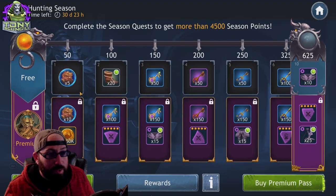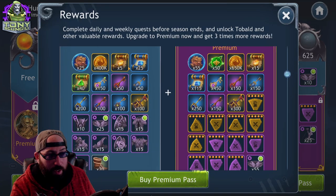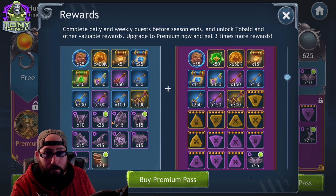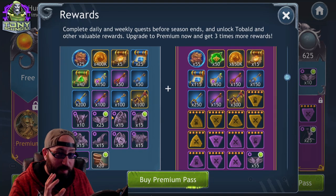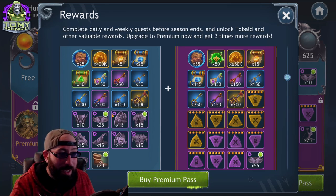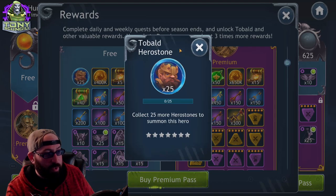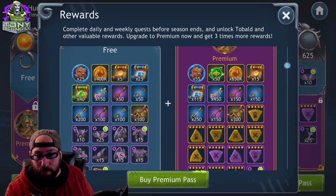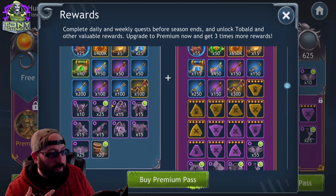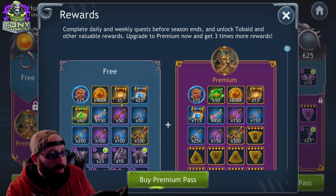Here's where the rewards get interesting. As a free player, if you complete the entire pass without spending money, just by doing these missions, this is what you get. It's reasonable — some of the stuff you have to specifically do. Obviously later in the game it's harder to target farm characters you don't want. Ultimately, just for playing the game, you'll unlock a character through free actions, get a decent amount of gold, some ability materials, and boots — because we always need boots.